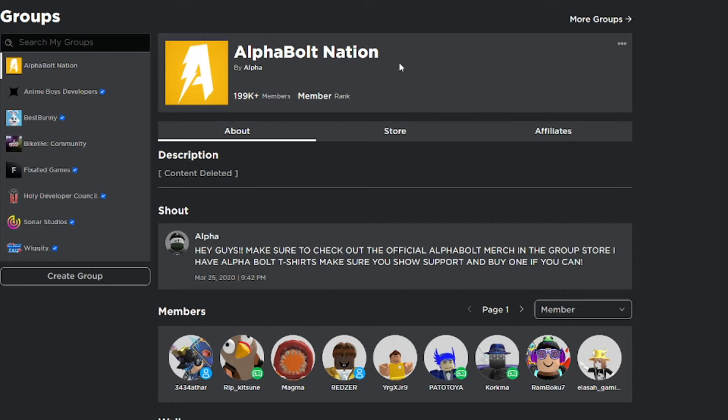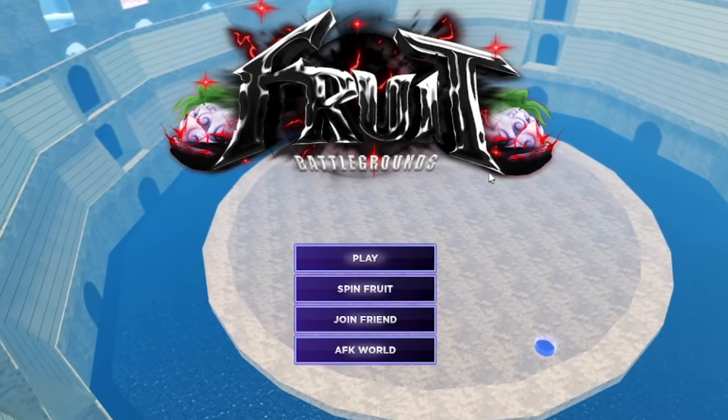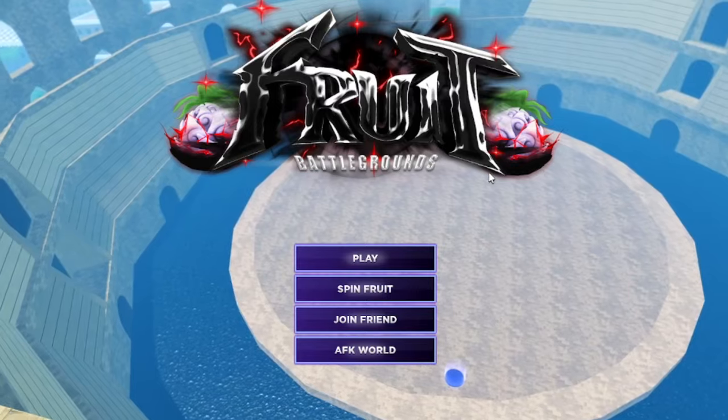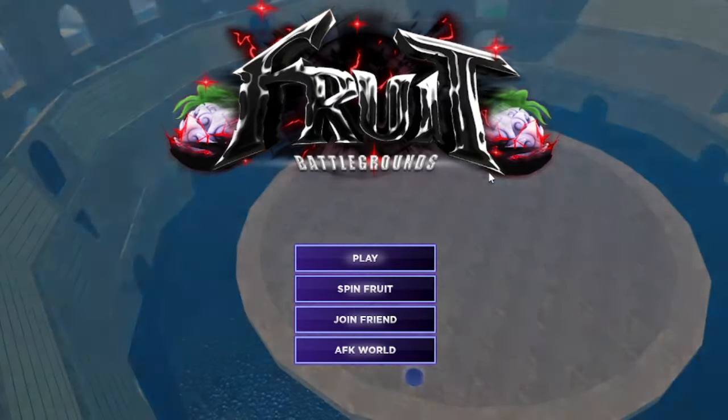So in today's video, we'll be inside of Fruit Battlegrounds. I'm basically going to show you guys all the working codes inside of Fruit Battlegrounds as of today — today's actually the 12th of April 2024. Make sure you watch all the way through and don't skip any parts, because if you do you're not going to get some working codes and free items.